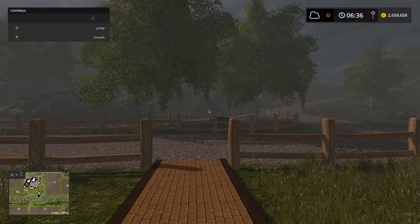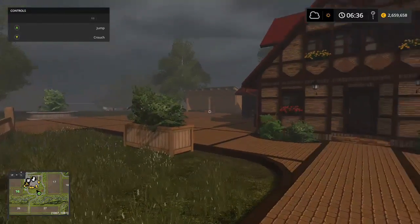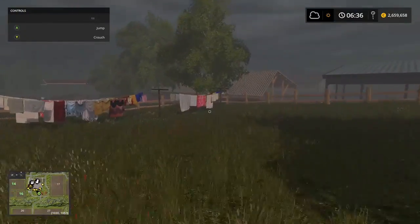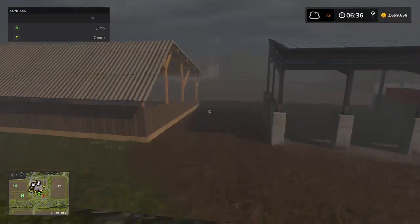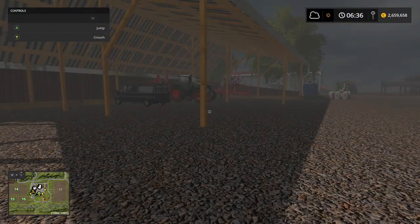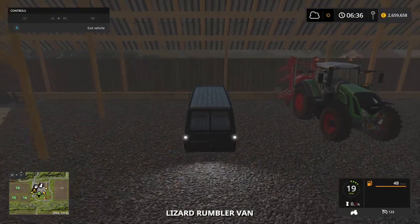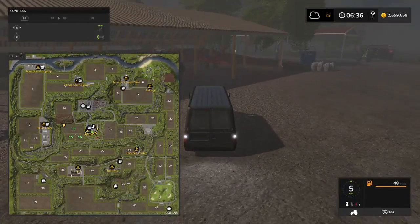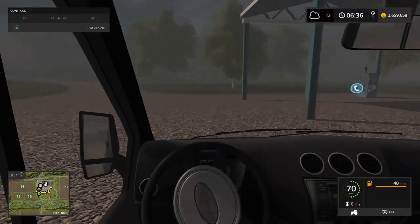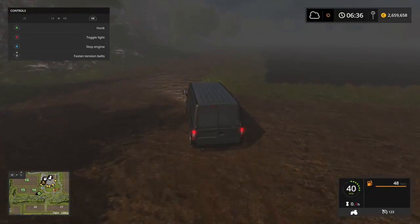Welcome back to Farming Simulator with myself. I'm on a new map called Hagenstedt, which was from Farming Simulator 2013. So far I've racked up a nice few euro, and this is the farm as it is at the minute. I've done a little bit of harvesting, a few other bits — some rowing, some seeding. There are two fields, 15 and 16, which you'll see on the map just to the left, and I have merged both of them into one.